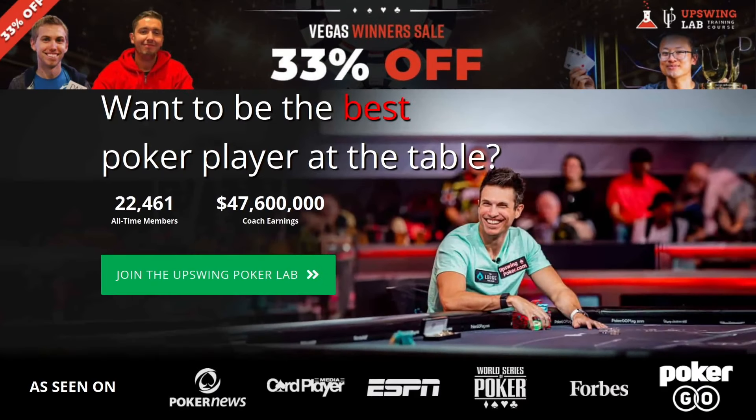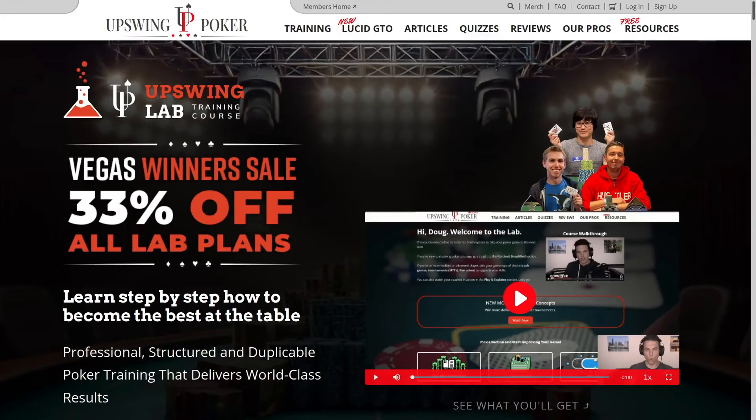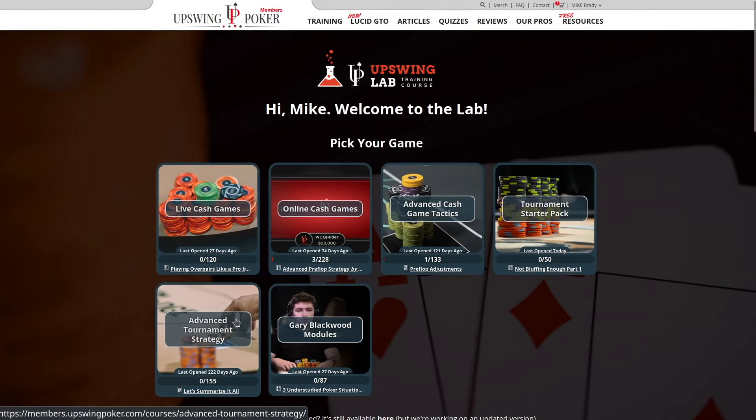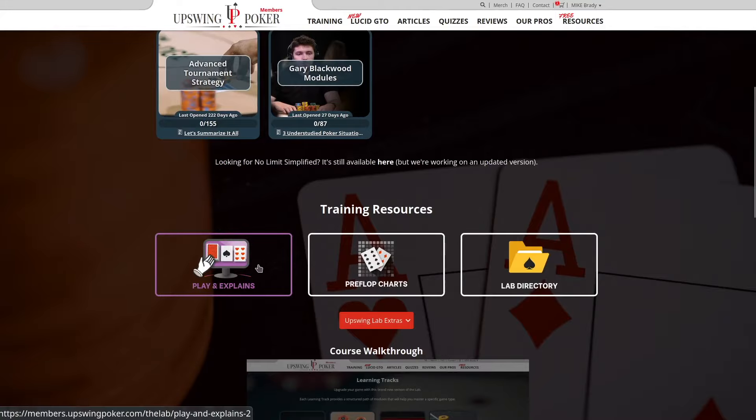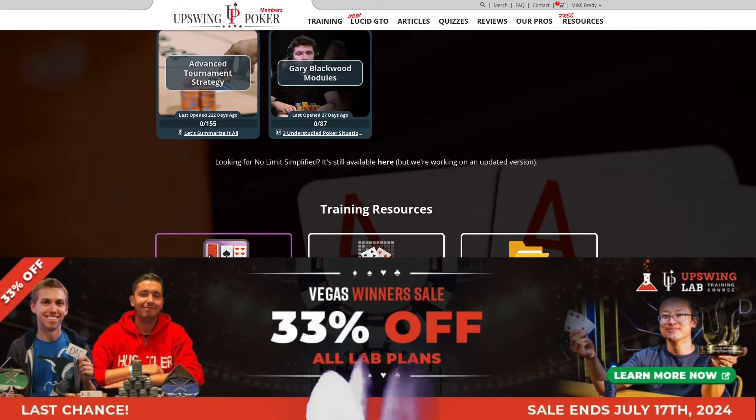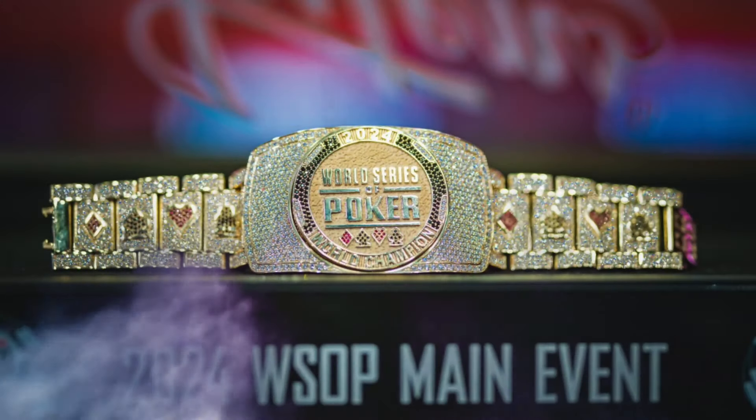Before we dive in, I want to let you know that it's the last day to get 33% off the Upswing Lab over on UpswingPoker.com during our Vegas Winners Sale. If you want to upgrade your skills, whether you play cash games or tournaments, head over to Upswing and get in the lab. It has everything you need to get better fast, and this sale expires when the main event winner hoists their bracelet.